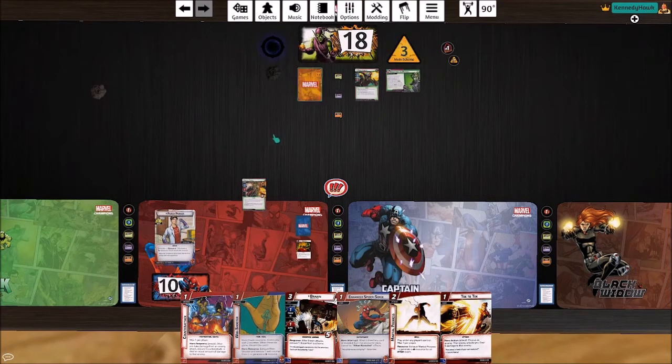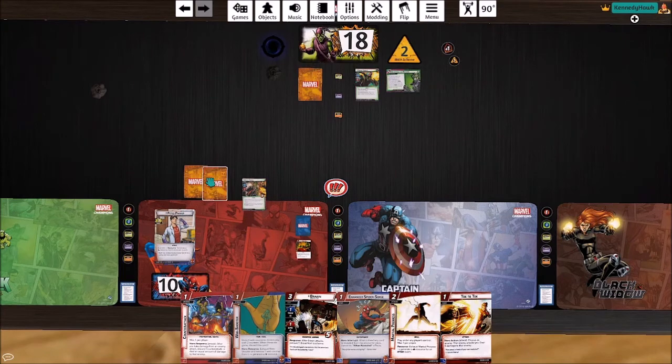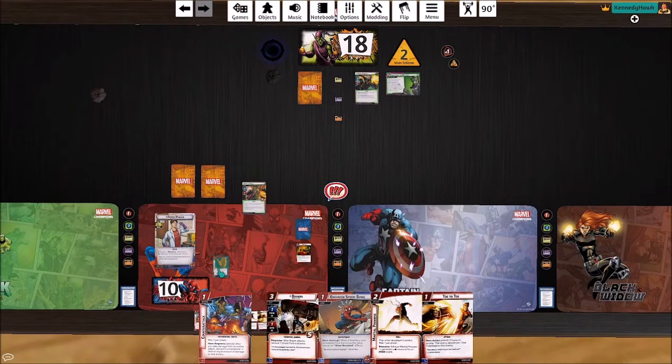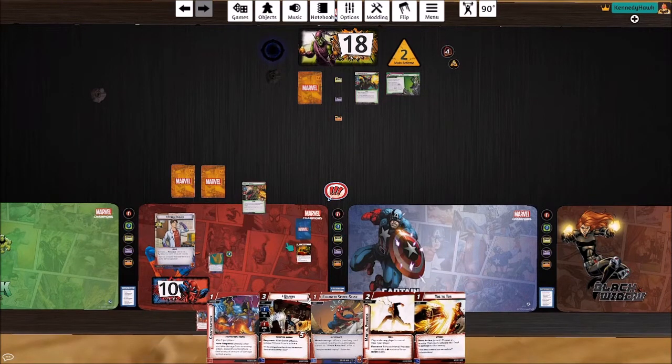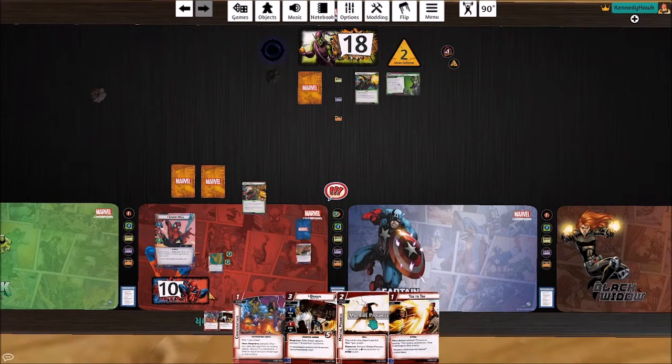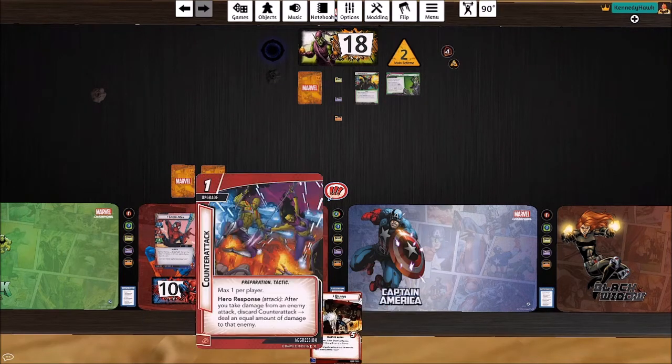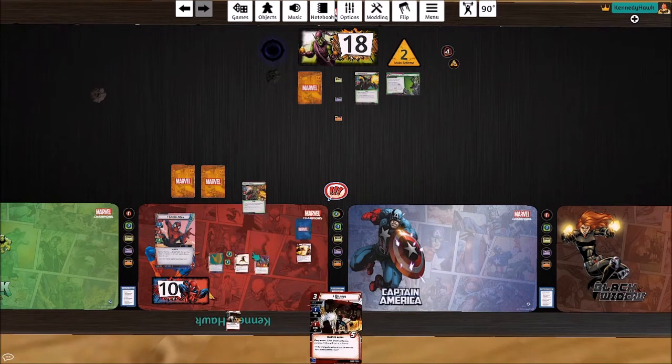He already has two threats — we get two encounter cards dealt to us. Let's play some stuff: let's play a web shooter, flip a little bit here and pay one, two, three for a Brawn, and one, two for a Martial Prowess, and we'll use that to play a Counter-Attack — just get a few things out there on the board.